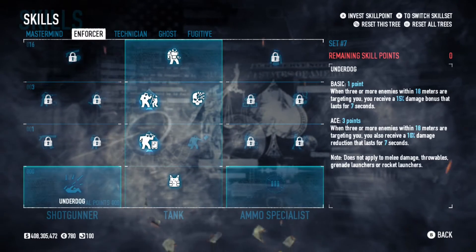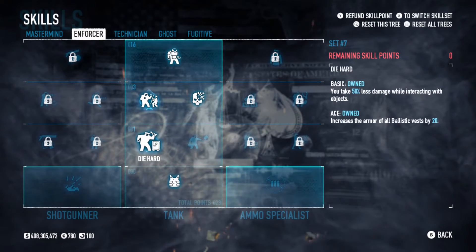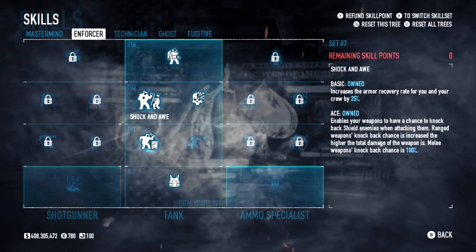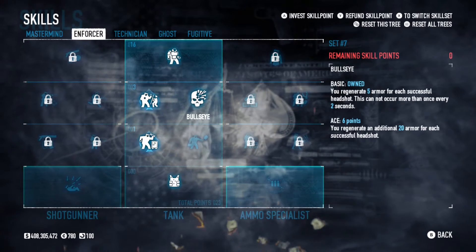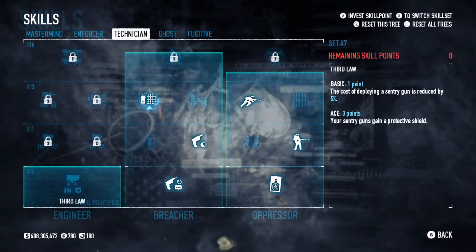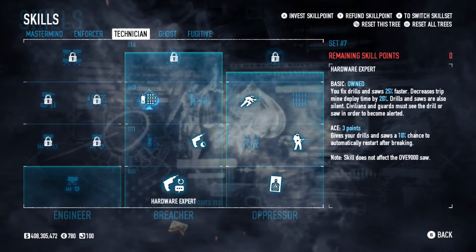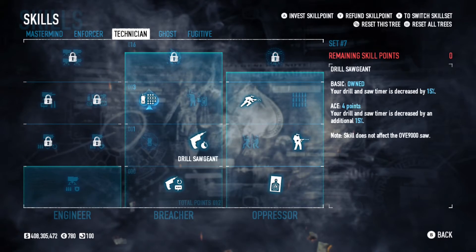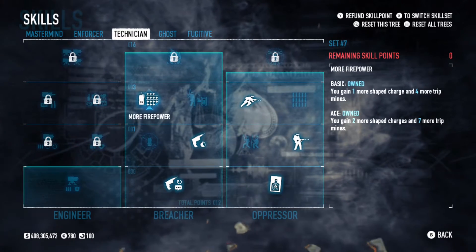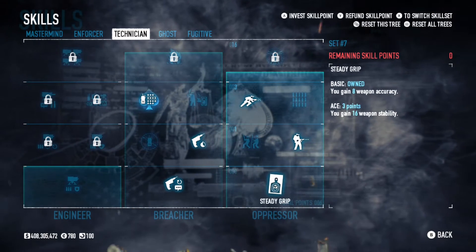In mastermind: nothing. Enforcer: resilience basic to start the tree. Diehard aced to get that two-shot. Shock and awe basic, so we don't always have to switch to our shotgun to take out a shield sight. Armor gate basic. And iron man basic to also help get the two-shot armor. Hardware expert to fix drills faster and to start the tree. Drill sergeant basic so the drill's timer is decreased. And finally, more firepower aced to get more tripmines and shapecharges.